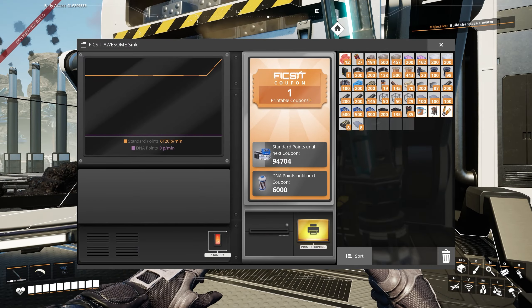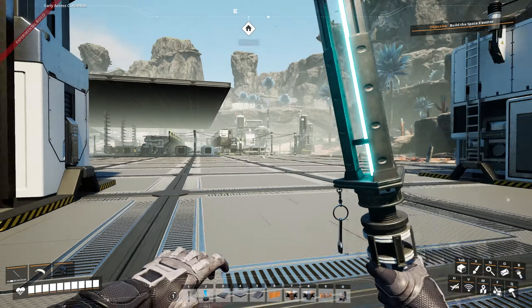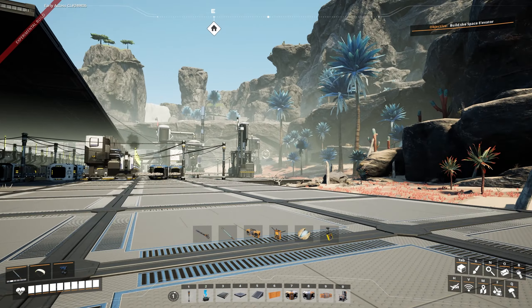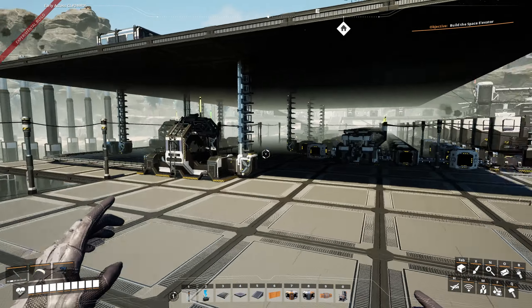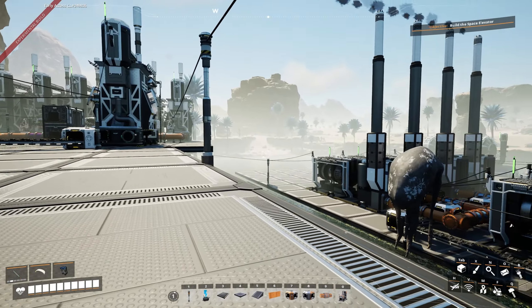Hey everybody, it's Rara, and welcome to the next episode of Satisfactory. In the last one, we did stuff with our oil. We made all of this. We started turning the oil into plastic and rubber, and then disposing of the heavy oil residue by turning it into petroleum coke, and then just dumping the petroleum coke.